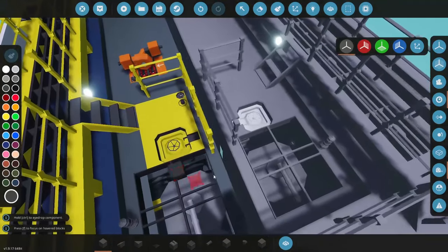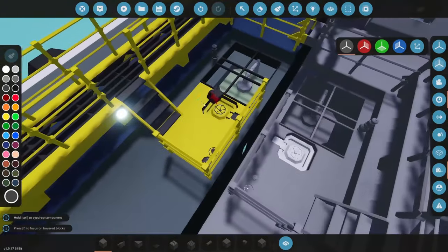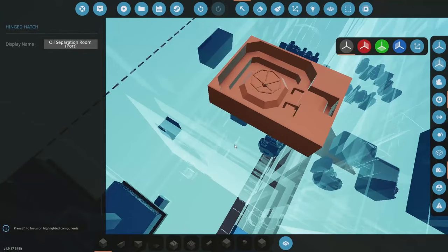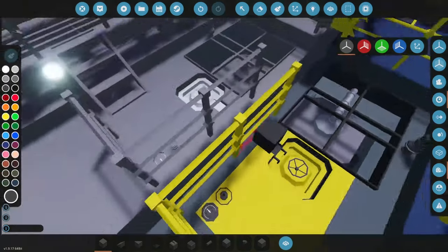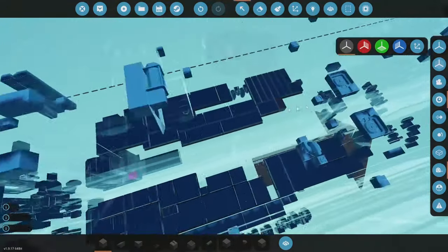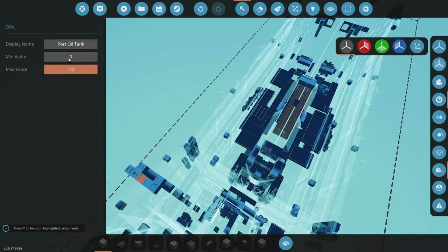A room is where you have occupancy — this is just like what you'd call a cistern, or maybe 'bay' is a better word. So oil separation bay on the port side. With that done, the last thing is up here — there are these two dials that I just want to make sure are labeled the same way.